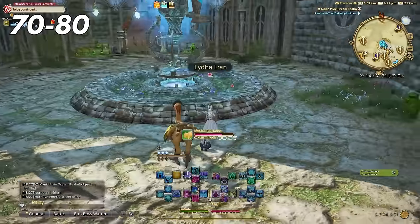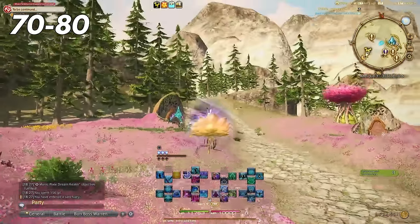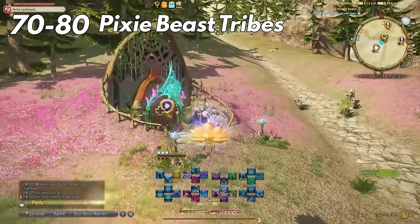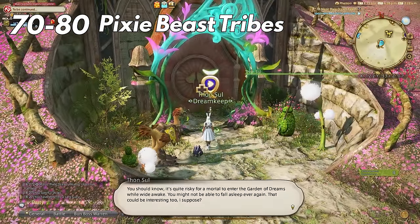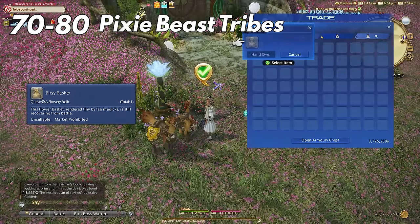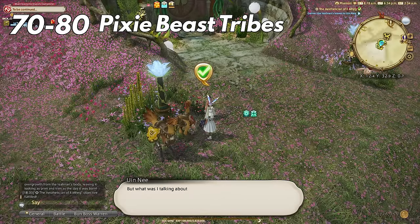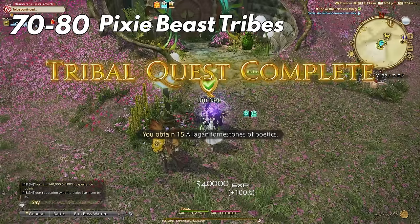Now at level 70 a few things open up — not all worth it though. The first thing that does open up, which is absolutely worth it, is the Pixie Beast Tribes. These are daily and you can get a huge portion of XP from them every day, which helps you top off between levels. On my Sage job with the Road to 80 buff it gave me about 50% of my XP bar. If you don't have the Road to 80 buff it still gives you around 25%, which is huge at these levels.